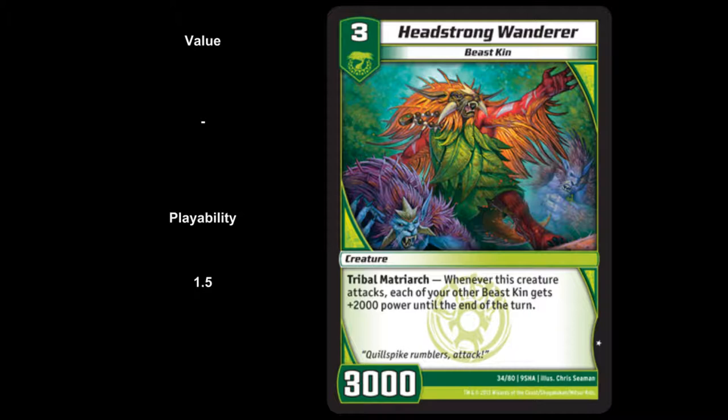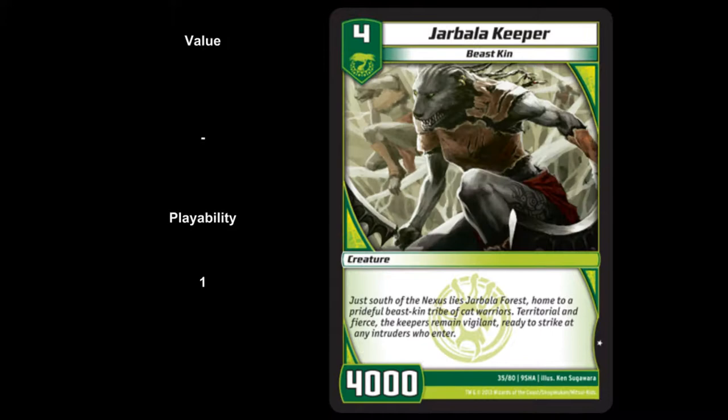Next up, we have Jarbala Keeper — a 4-drop, 4,000 power, vanilla, meaning it has no abilities. Value side, not much there. Playability of 1 — it's just a vanilla creature. We gave it playability 1 because it's a Beastkin.